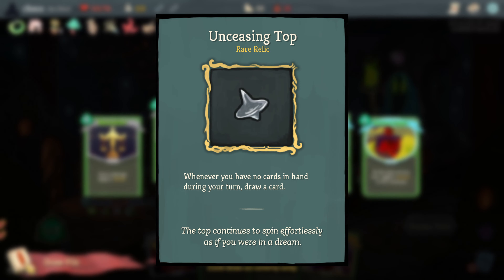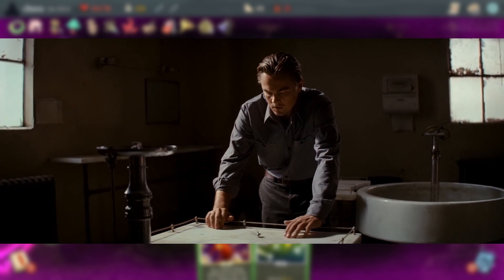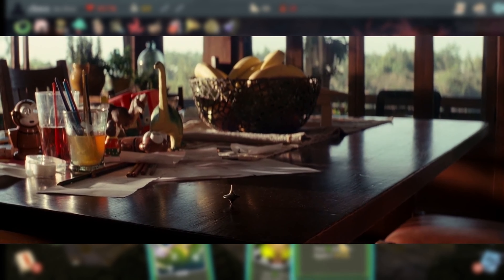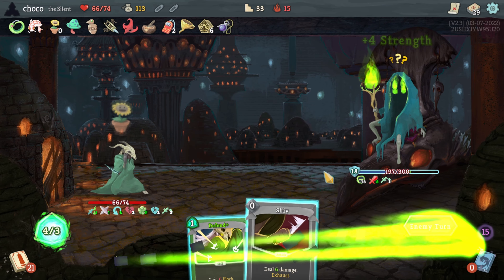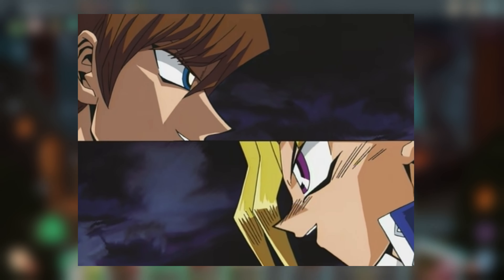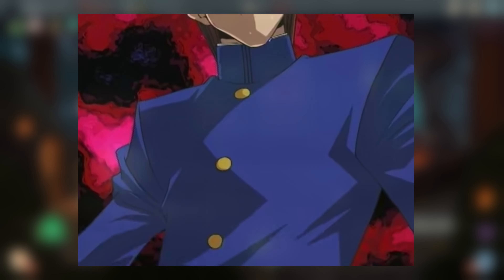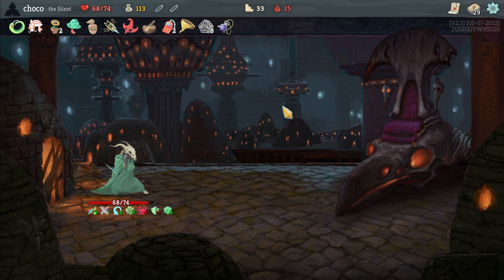Unceasing Top is a reference to the 2010 movie Inception, where characters are able to enter other people's dreams. The main character uses a spinning top to tell whether he's in a dream or not — if it doesn't stop spinning, he's in the dream world. It's also a second reference to the term 'topdecking' used in card games like Yu-Gi-Oh! or Hearthstone, where a player draws a single card from the top of their deck that saves them when they have no cards left. The combination of these two references creates the effect in Slay the Spire where it allows you to infinitely draw cards, but only if you have no cards left. It's probably my favorite reference in the game.